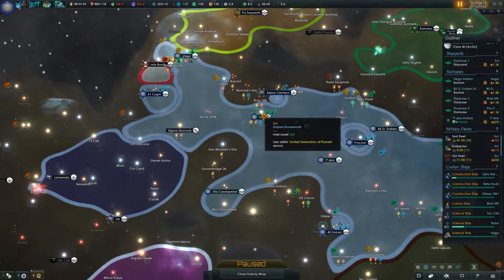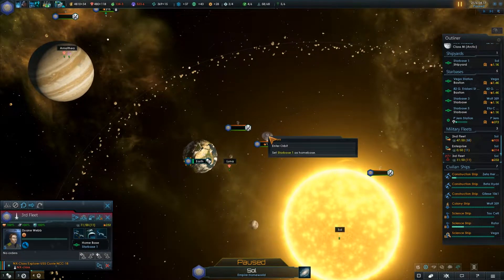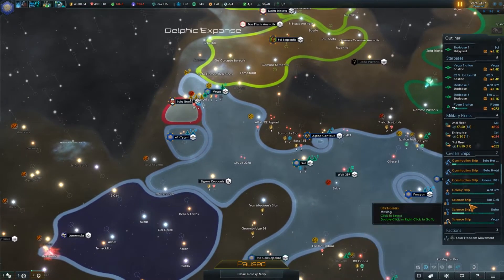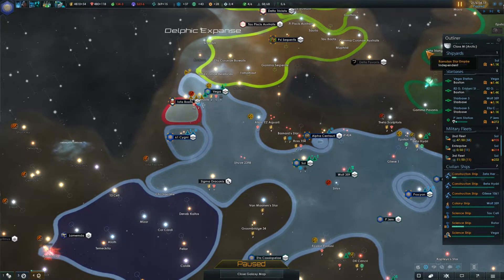The third fleet needs to be in orbit rather than just sitting there. I mean it's only a difference of a little bit of space, but the icon helps me know what the ships are doing.